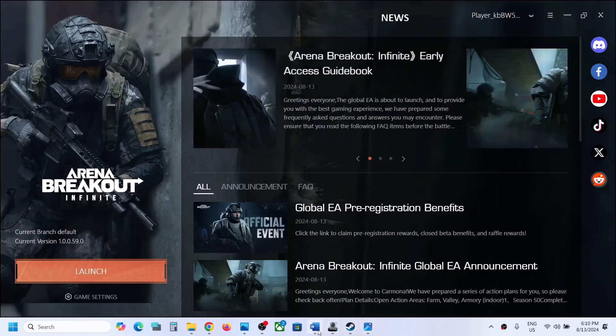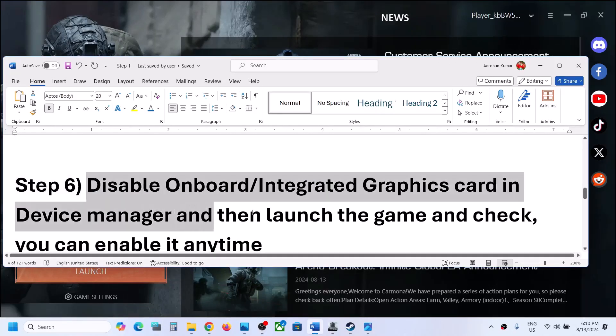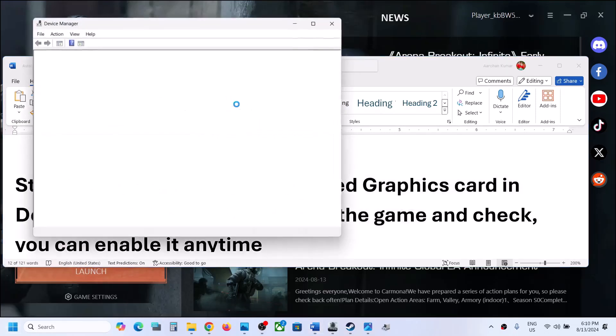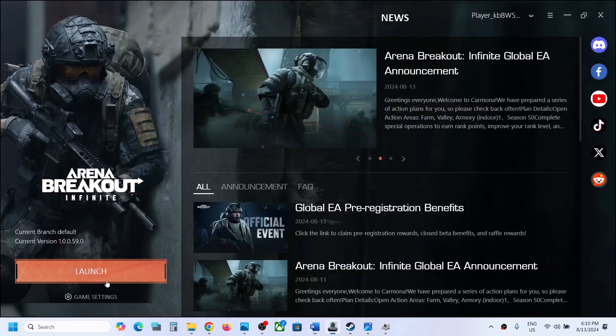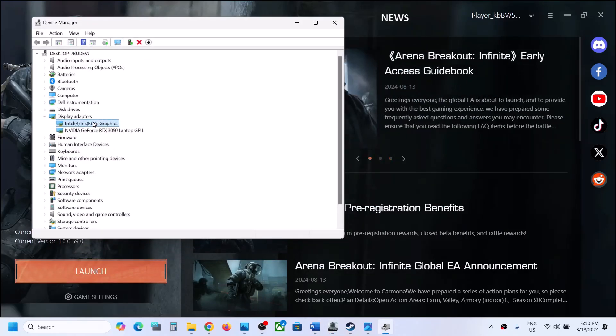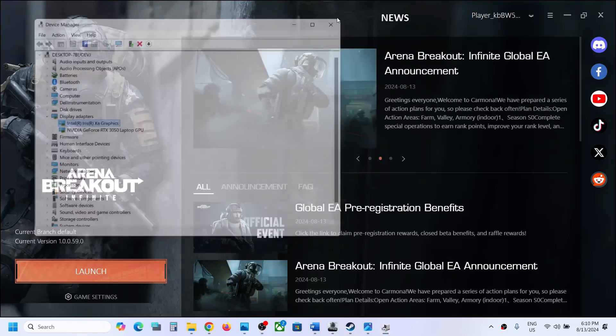The next step is to disable the integrated graphics card in Device Manager and then launch the game. Right click on the Start menu, go to Device Manager, and expand Display Adapters. Right click on your Intel or inbuilt graphics card and click on Disable Device. Once it is disabled, launch the game and check. You can always re-enable it by right-clicking and selecting Enable.